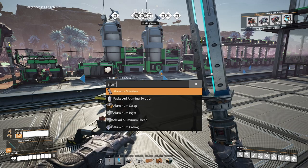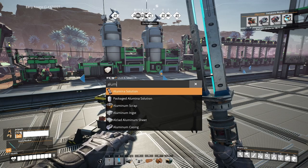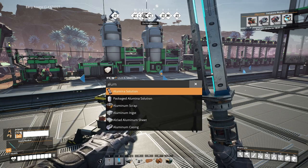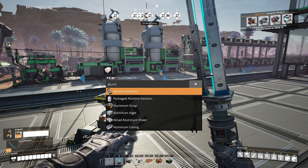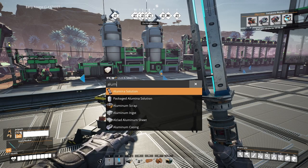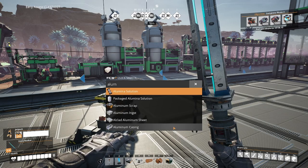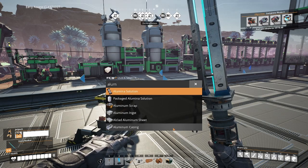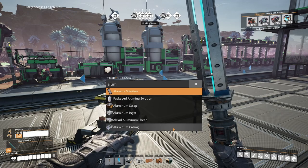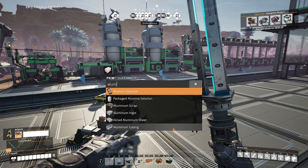Our aluminum factory is going to require three main material inputs: bauxite, which is a new material we've just unlocked, coal, and copper. We're going to search for a location well suited for this factory — either close to one or more of these materials or with easy access to our train network. Once we've found a location, we'll produce the two main aluminum components: all-clad aluminum sheets and aluminum casings. Everything we're doing today is time-stamped in the description below. Let's get into it.